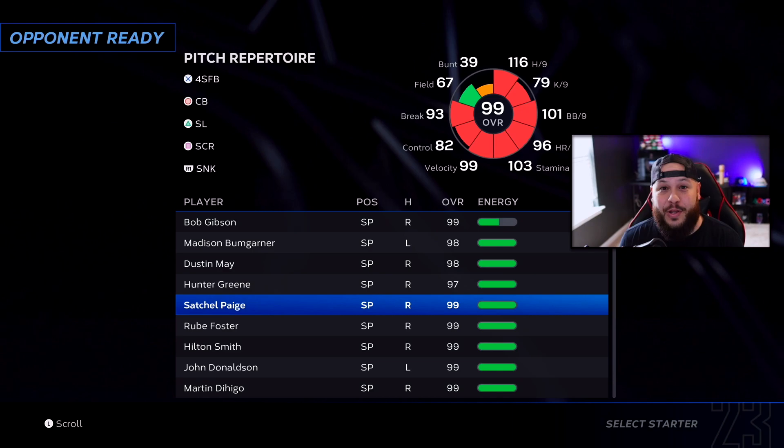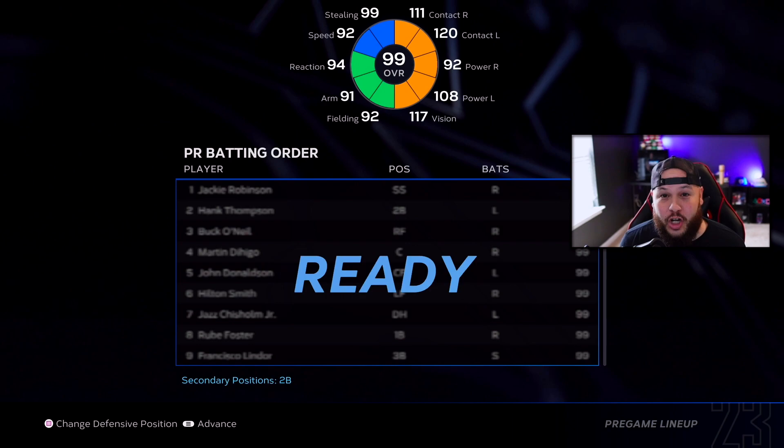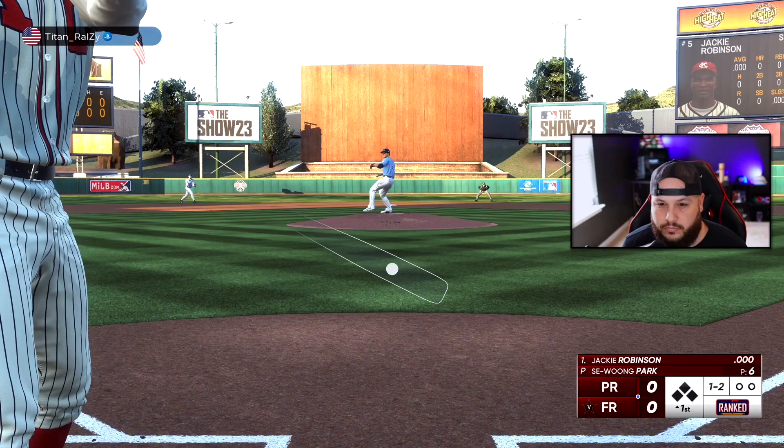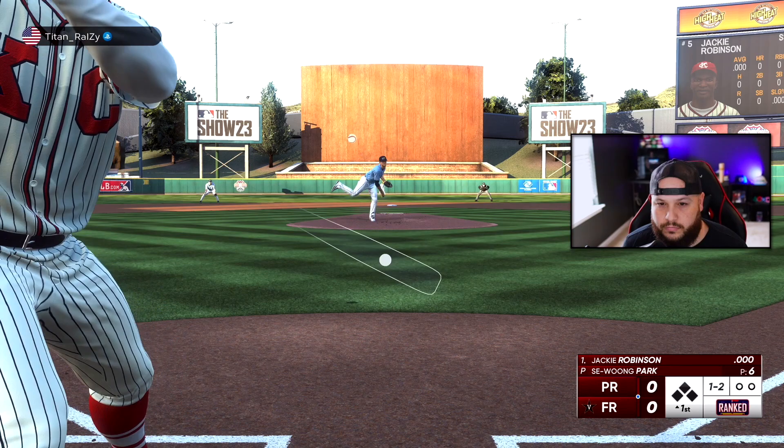We're gonna jump into ranked seasons. We'll be using Satchel Paige — 116 hits per nine, not too bad. Supercharged Jackie has 111 contact against right, 92 power, 120 contact against left, 108 power, 92 speed, 94 reaction. Yeah, he's good.